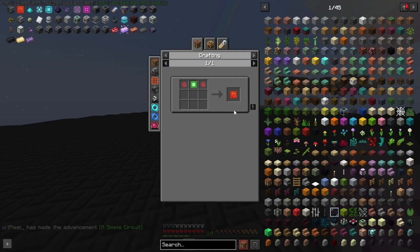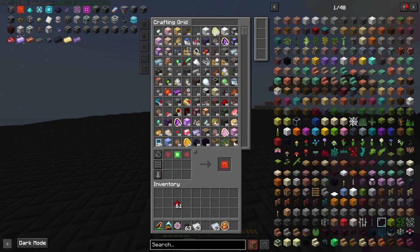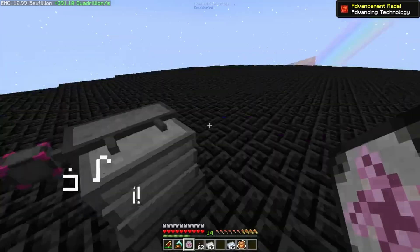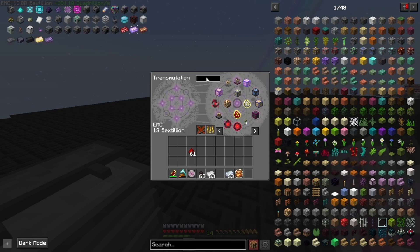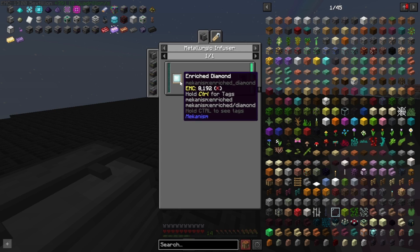Then we can craft those together into the advanced control circuit. And then let's turn our infused alloy into reinforced alloy — we have to diamond something in here.